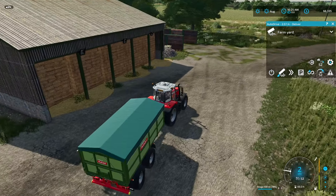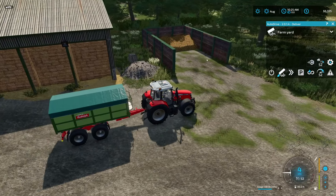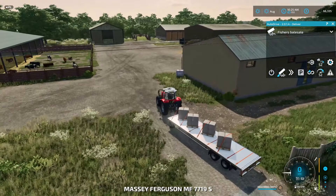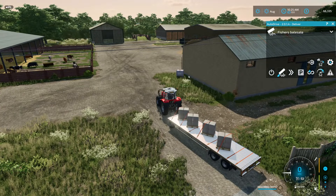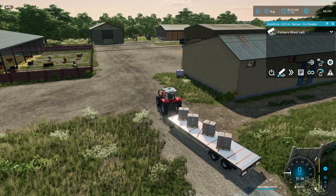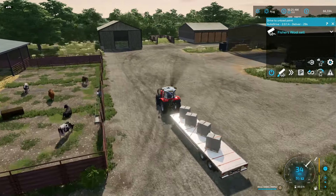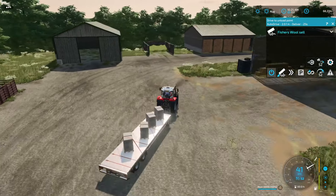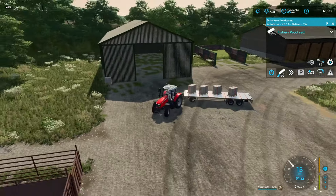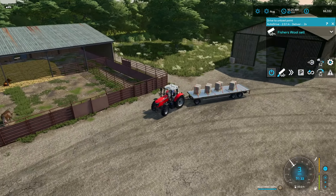We also got a manure sell point and it works exactly the same, and also perfectly. Right here we got some wool, because over here in this barn we got some wool sell points. So we're gonna get Fisher's wool sell — there we go. Now this study trailer — AutoDrive will lock the front wheels when it is reversing. I didn't know that, so I've also learned a lot of things in this.